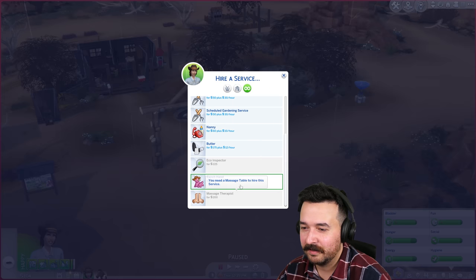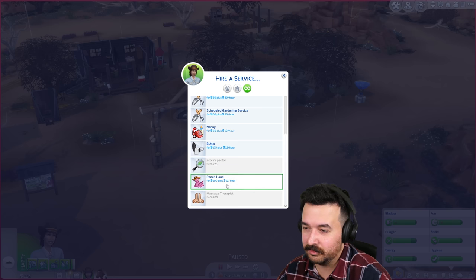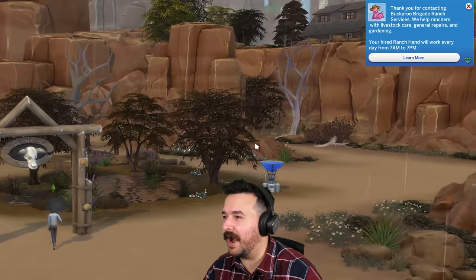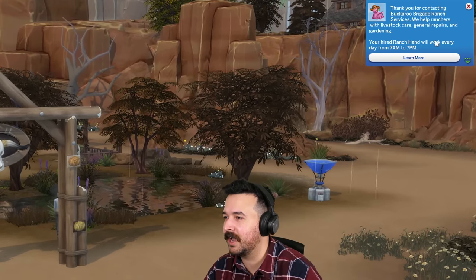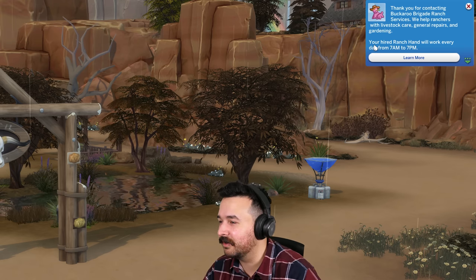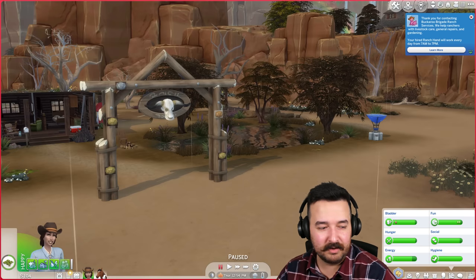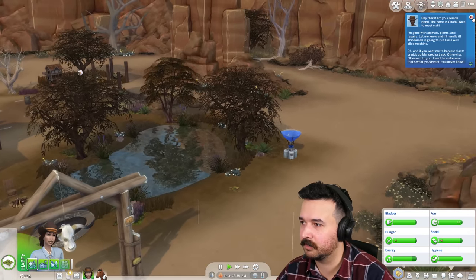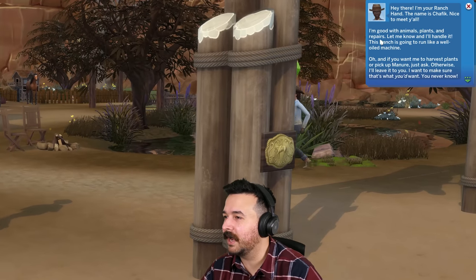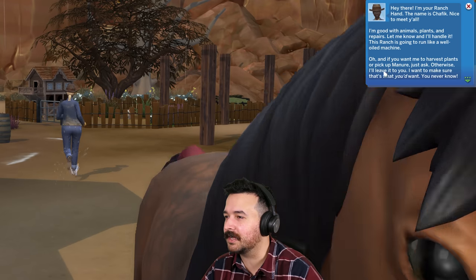I've got $100 right now. Let me harvest all the prairie grass — maybe we can find some stuff to sell. Your hired ranch hand will work every day from 7am to 7pm — wow, that's a long day. $100 plus $12 an hour, so that's like $250 or so. Oh, here we go. Ranch hand — hey there, I'm your ranch hand, my name is Shafik. Nice to meet y'all. I'm good with animals, plants, and repairs. Let me know and I'll handle it. This ranch is going to run like a well-oiled machine. If you want me to harvest plants or pick up manure just ask, otherwise I'll leave it to you.